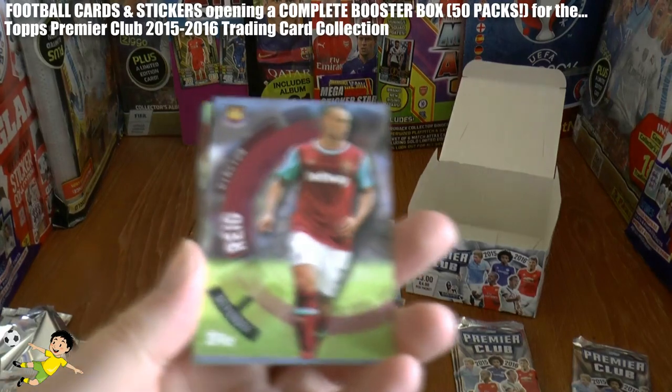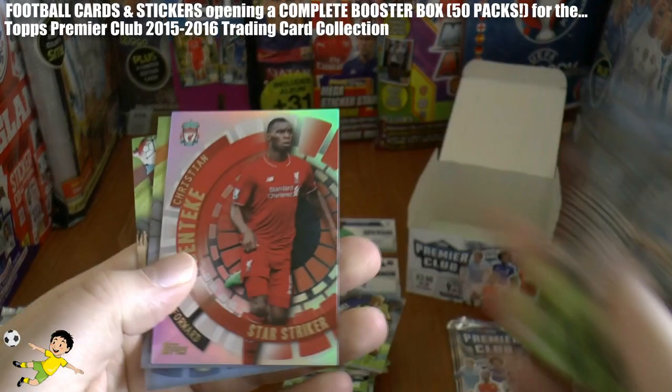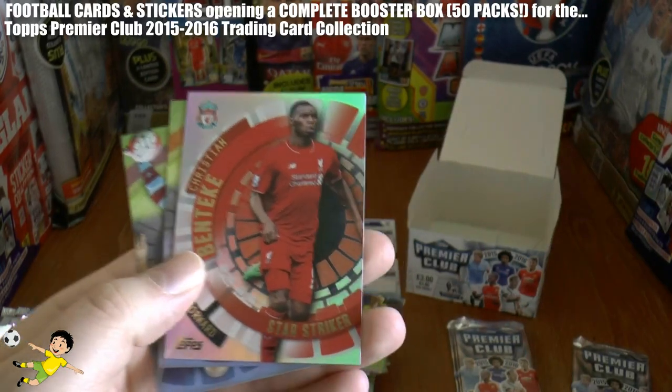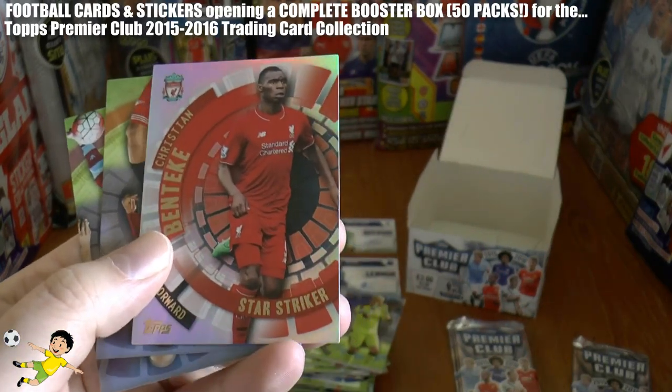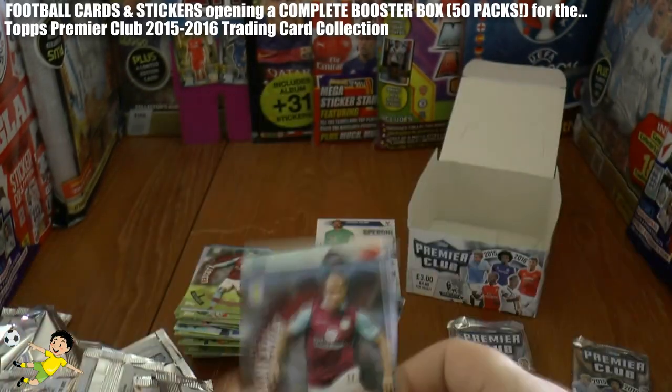Next pack out we have Winston Reid, Alexander Mitrovic — big future ahead of him — Christian Benteke struggling in the 2015-16 season, Star Striker for Liverpool, Van Dijk, and Agbonlahor.